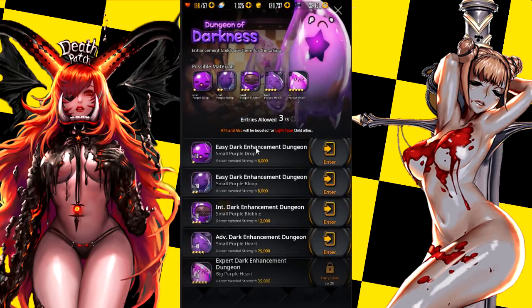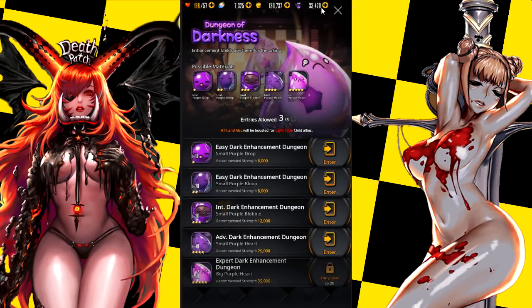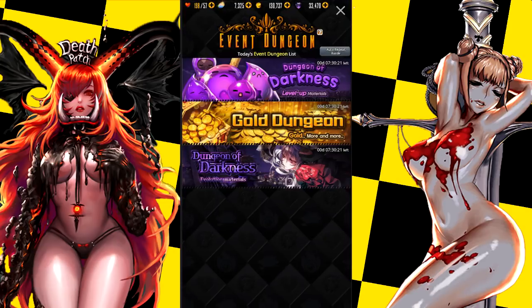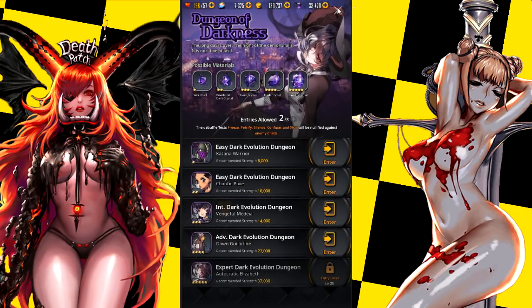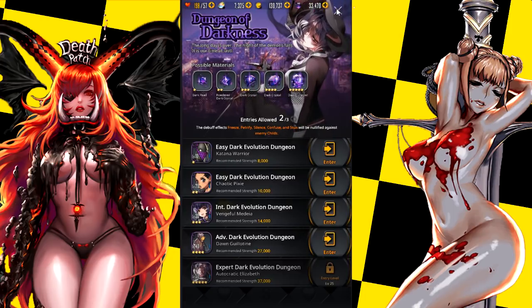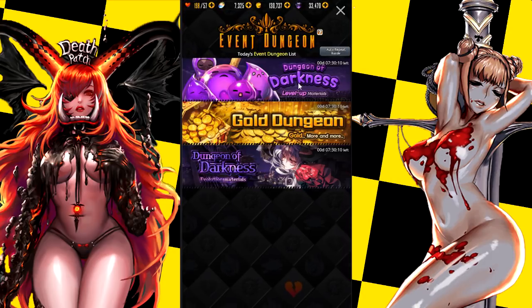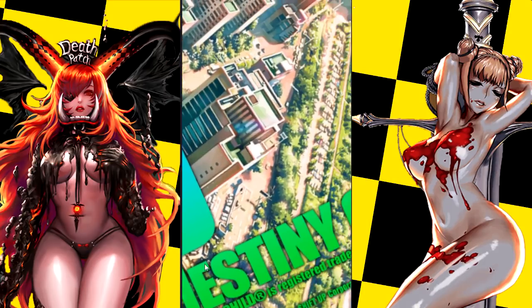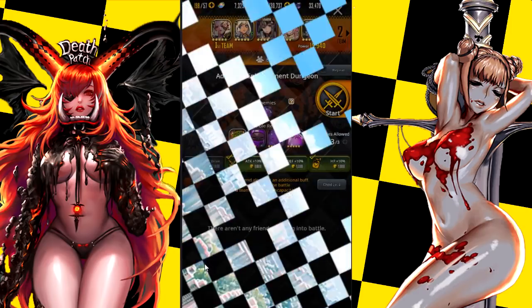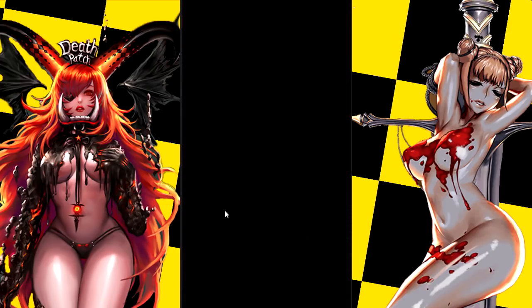Always do every dungeon three times inside of the event dungeon, even if you don't have a dark unit you're fond of — still do it because you never know when you can get a really good dark unit. Plus you definitely need to do the level-up material dungeon because it gives a lot of level XP, which I'll show you guys — it gives a really decent amount and a pretty good account level as well.